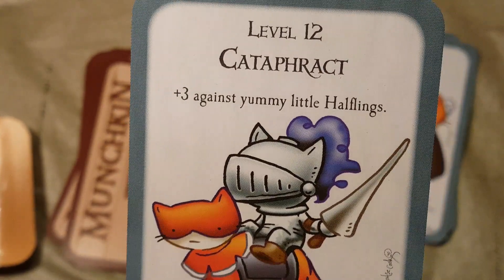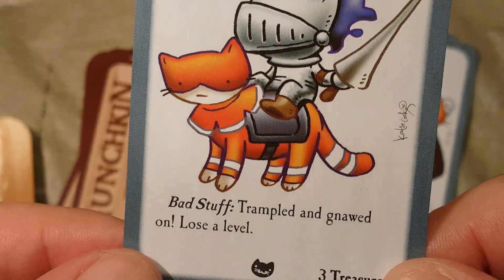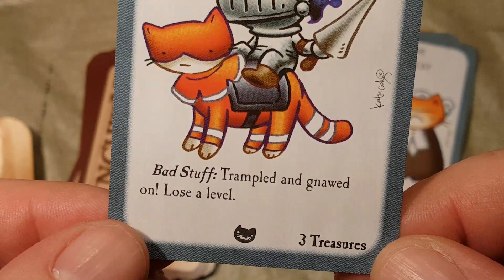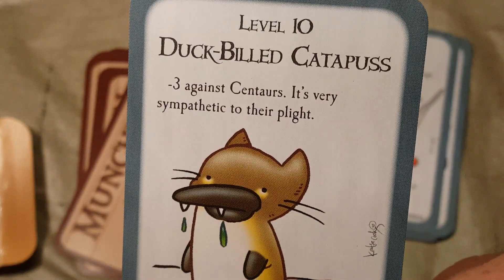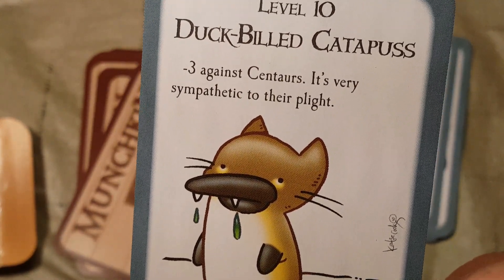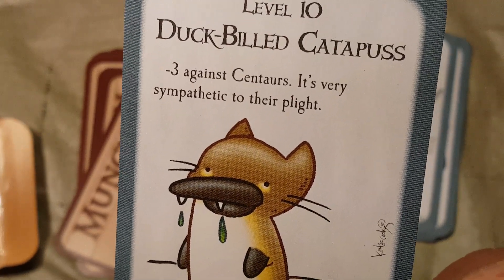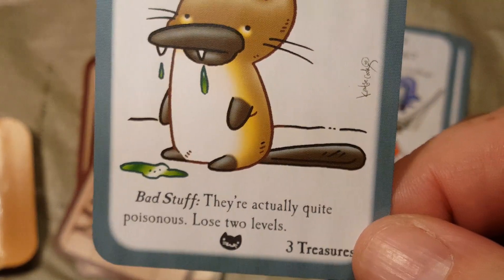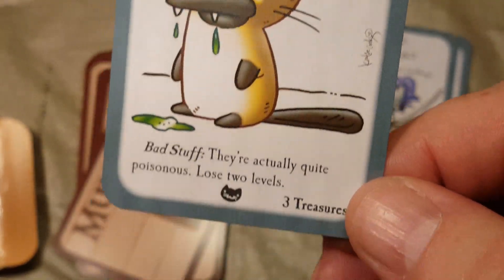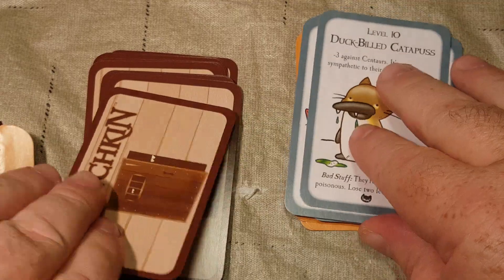Level 12: Cataphract. Plus 3 against yummy little halflings. Bad stuff: trampled and gnawed on — lose a level. 3 treasures upon defeat. Then we have level 10: the Duck-Billed Catapus. Minus 3 against centaurs — it's very sympathetic to their plight. Bad stuff: they're actually quite poisonous. Lose 2 levels. 3 treasures upon defeat.